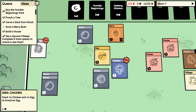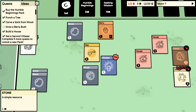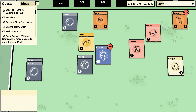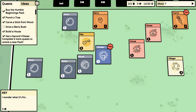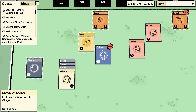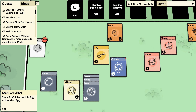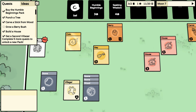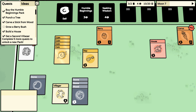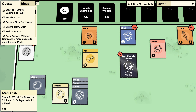Let's unpause and collect — I'm gonna have to kill that rabbit. Go inside the house rabbit. Chicken — stack one chicken and an egg to brood an egg. Hey, a carrot! Awesome. Stone and wood make... I don't know.